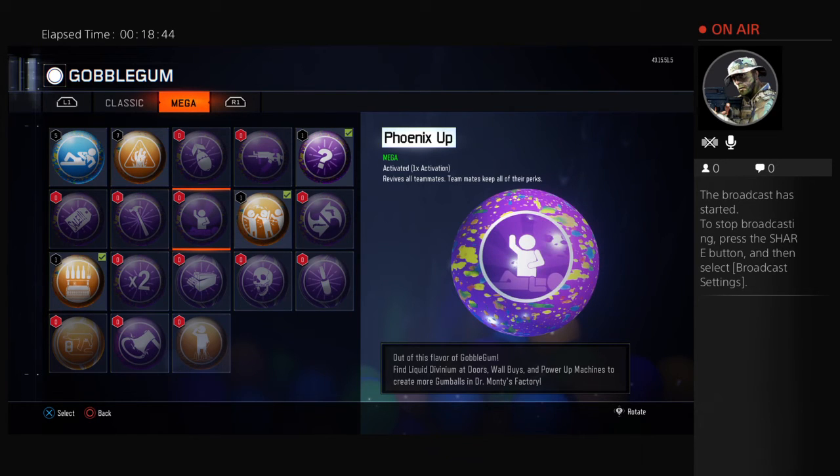Next, we have a useful one for all players — Phoenix Up. Basically, what this does is it revives all teammates and they keep their perks. Say everyone else is down except for you and you have this gum equipped — use it. All the players that are down get up and they keep their perks. This is really useful because normally as soon as you revive them, they have to go buy perks again, but with this they can just keep them.